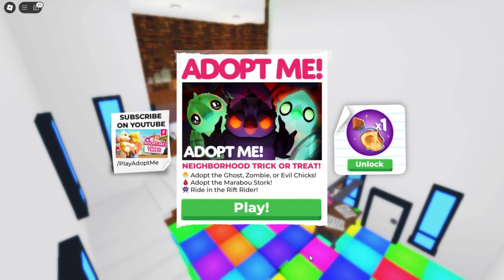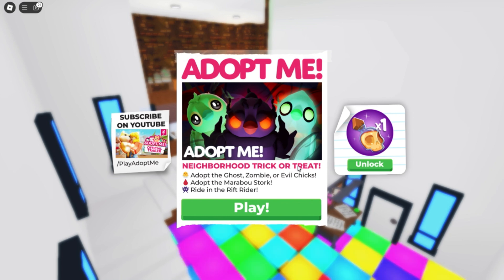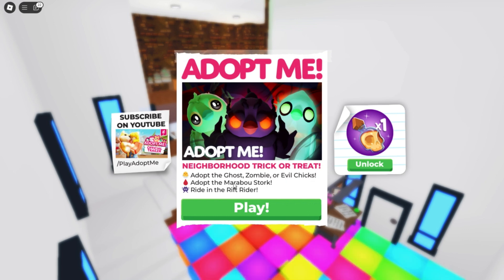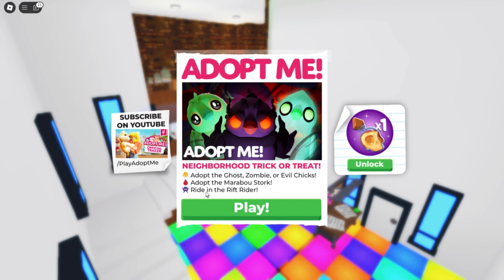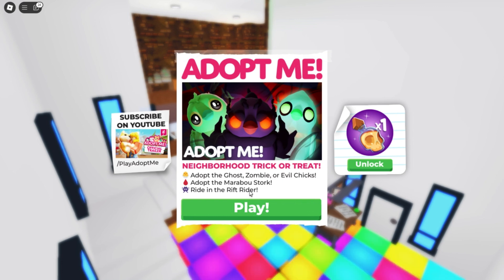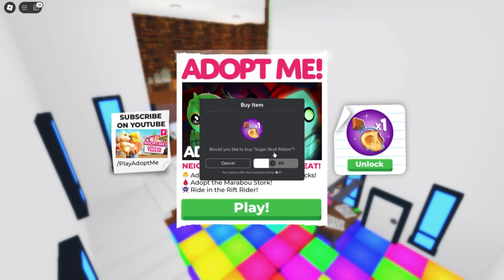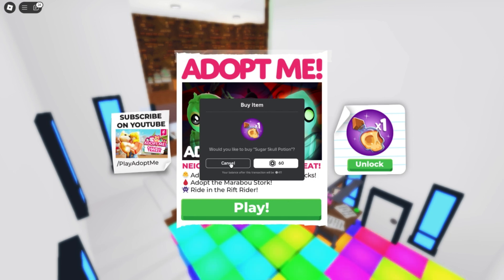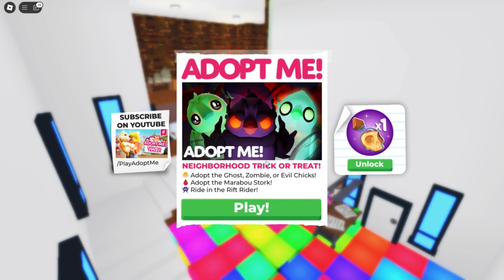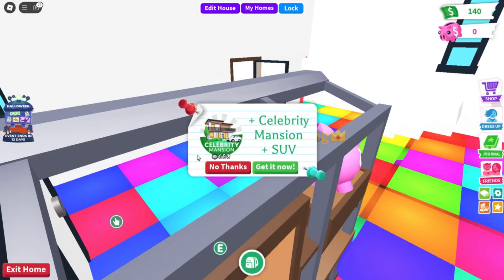What's up guys, we're back in Adopt Me because there's a new update. We have neighborhood trick or treat, and you can adopt a ghost zombie or evil chick, adopt the marabou stork, ride the rift rider — I'm guessing that's a vehicle. There's also a sugar skull potion for 60 Robux, and the picture of the three chicks looks really cool.